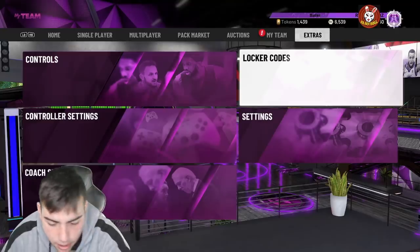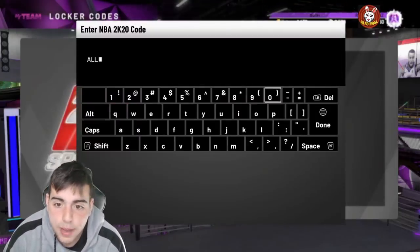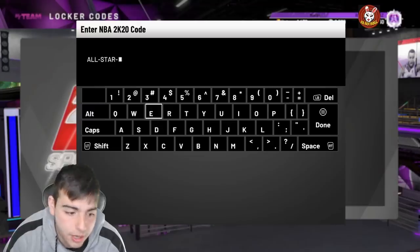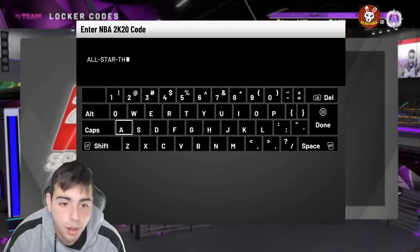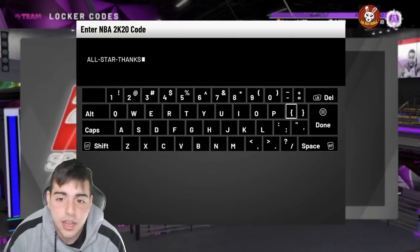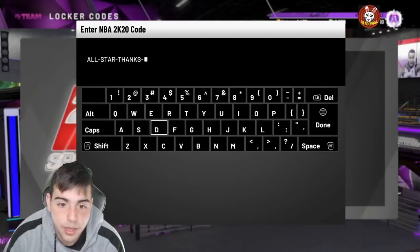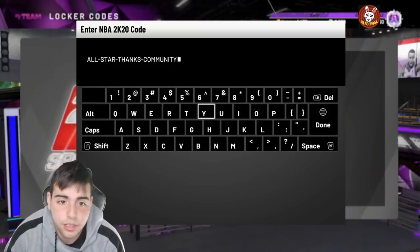The next one — it could be expired, let's see. It is available for one week and was posted five days ago, so you still have another chance. It's for the all-star pack or moments pack. The code is: all-dash-star-dash-thanks-dash-community. I typed it in — I got an amethyst in every single one of these codes. Why couldn't it be two steps above amethyst? But yeah, there it is.